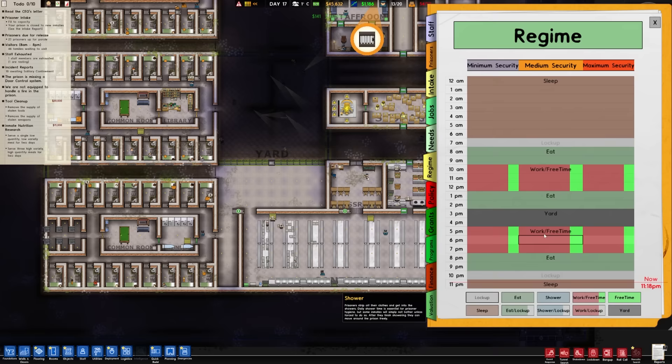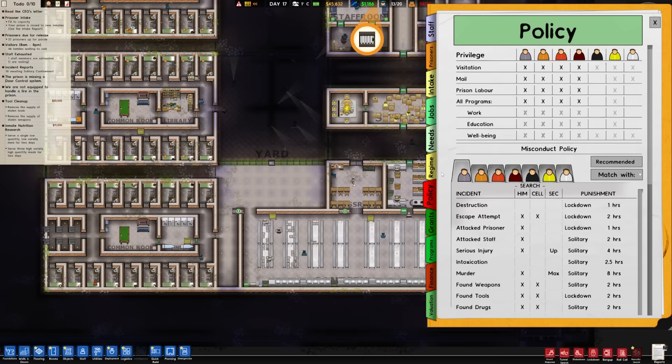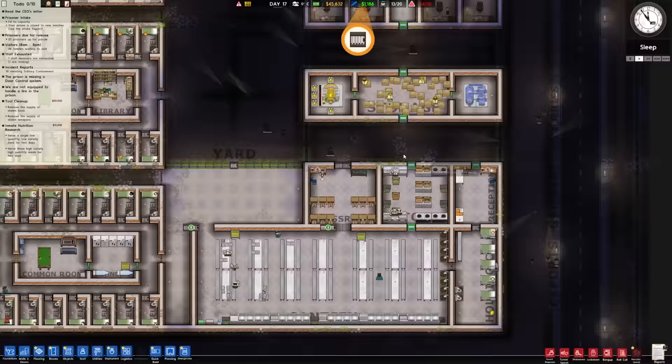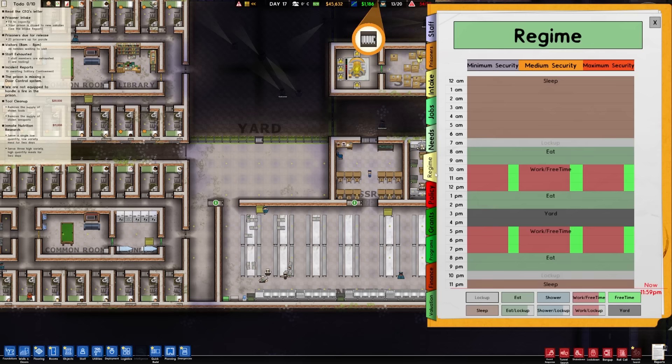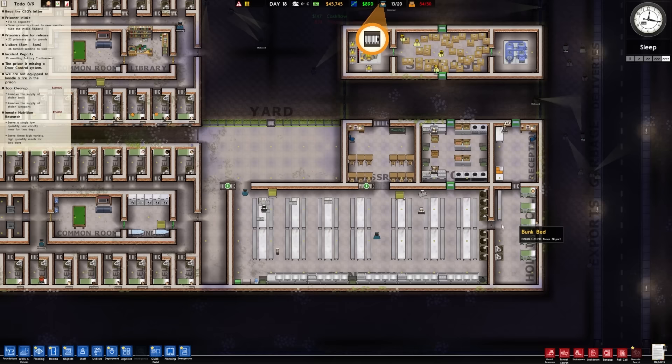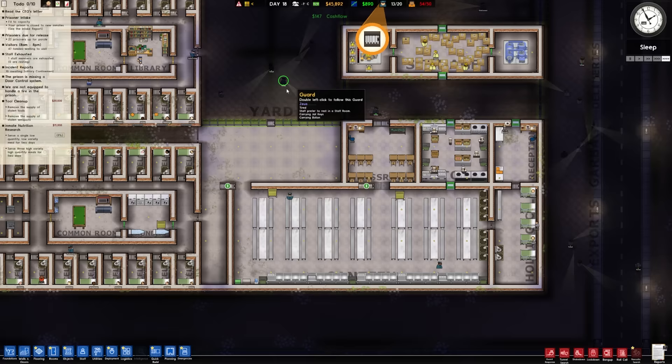Let's go down to single time speed. Now we have to go into policy - privilege policy. This is what I wanted earlier, so I could restrict the medium security guys from going into different spots. We want low quantity, low variety - a dollar a meal. That's like public school in America prices for food. I have to wonder if prisoners eat better than school children - kind of a disturbing thought. We have to adjust our regime now to instead just have the one meal - we'll do a midday meal.